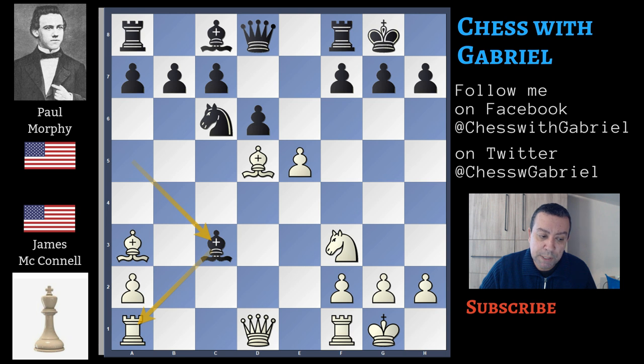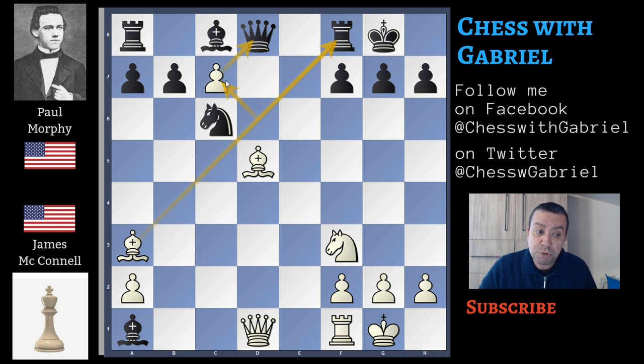Bishop capture on c3, and here with a simple calculation, instead of moving the rook to c1, there is e capture on d6, bishop capture on a1, d capture on c7 threatening the queen — also opens a discovery attack against the rook. Queen capture on c7, bishop capture on f8, black remains a pawn up, is a bit better but is a bit behind in development and white has drawing chances. Let's go back to our game.